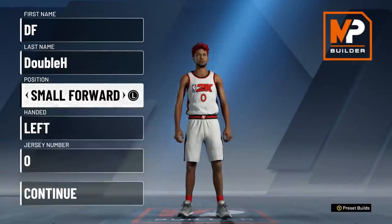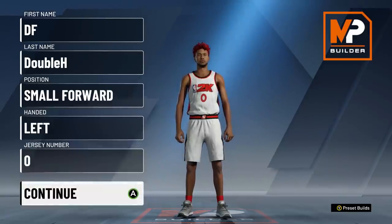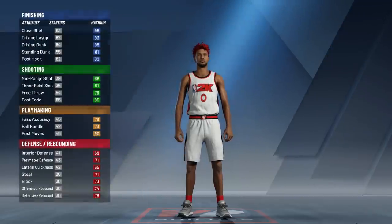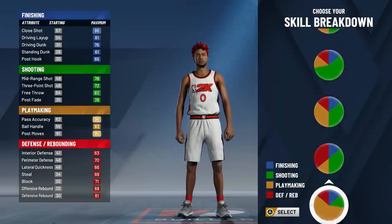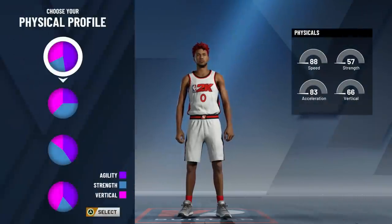Okay, so here we are in the build creator. First, the position I went with is small forward. This is the position where I get the most badges from, and it's where I get the right height. Because at point guard and shooting guard there are limitations to the height, but small forward also gives the most badges. Left or right hand doesn't matter. The pie chart I went with is pure yellow — so the yellow pie chart — I'll be getting Hall of Fame Playmaking Badges. Those are going to be very useful and this also gives me the ability to get certain takeovers that I want.